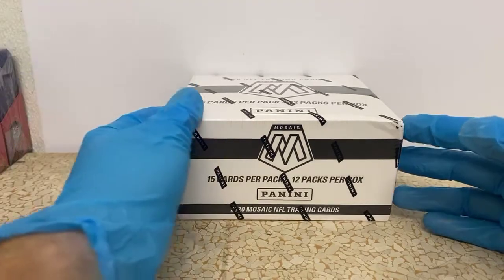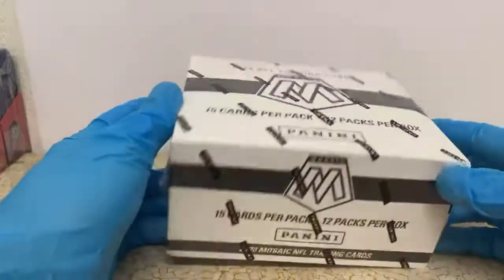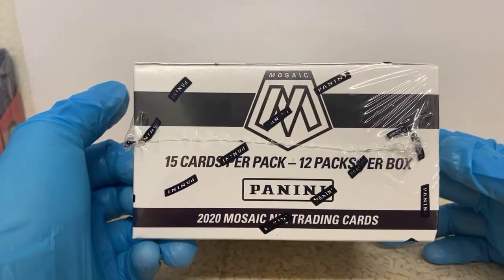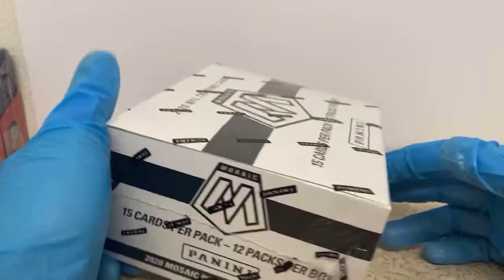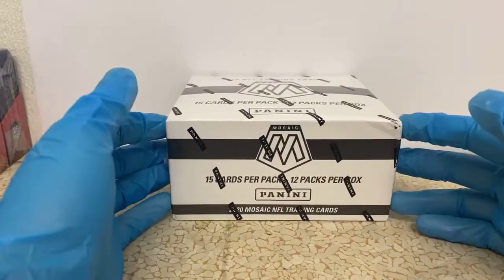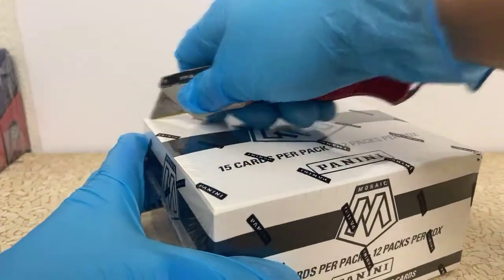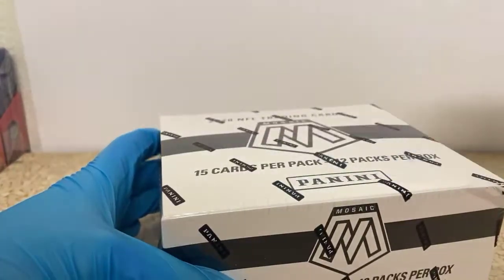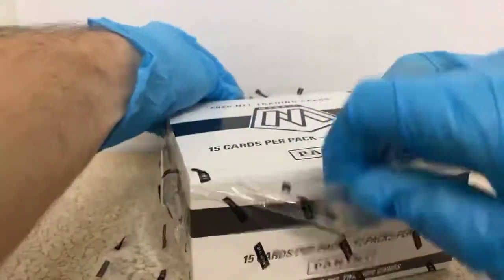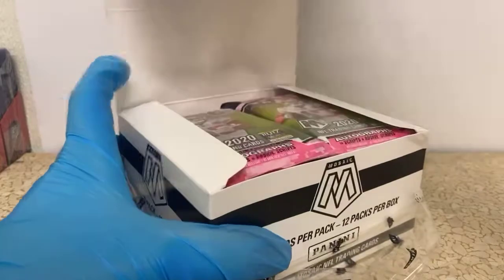We've got the old cello box — 15 cards per pack, 12 packs per box, that'd be 180 cards. Without further ado, we'll go ahead and bust it open and get the packs out. For these we can get Genesis, we can get some autos, or we can get a blue fluorescent numbered to 15 — super rare, super super rare.